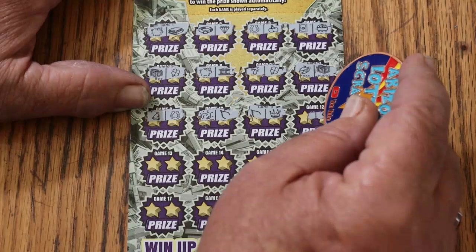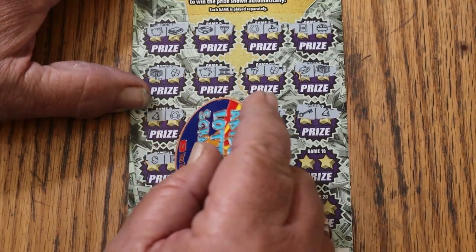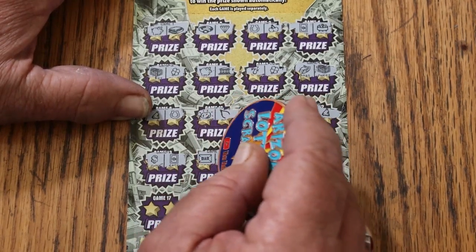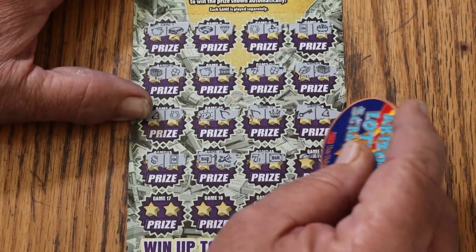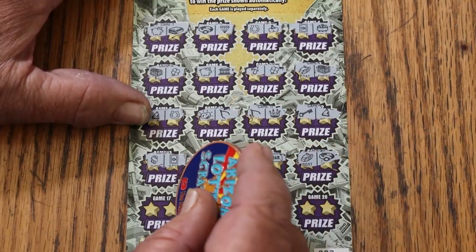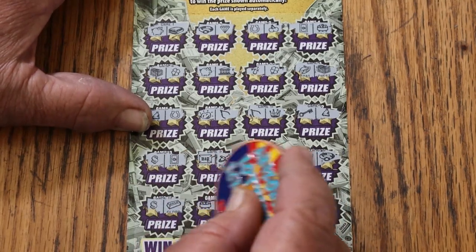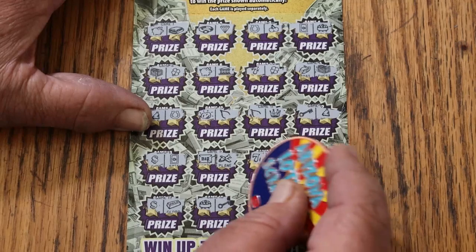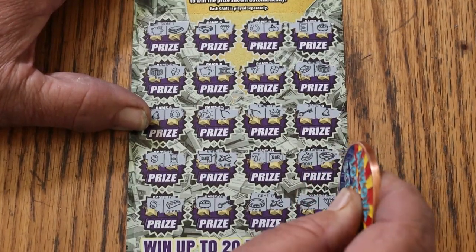A wishbone and a crown. A key and a hat. A dollar sign and a safe — the dollar sign also looks like it should be a winner. A bar and a plane. Seven and a bar. A boat and a ring. I hate symbol games — just give me numbers. A dollar sign and a gold bar. A pot of gold and a key. An airplane and a coin, or a wallet and a diamond. Nothing on this first one.